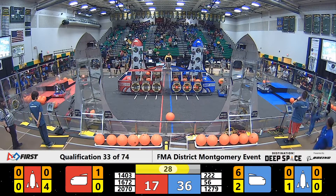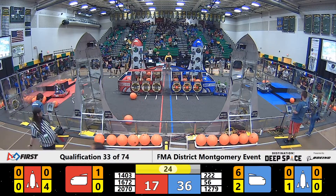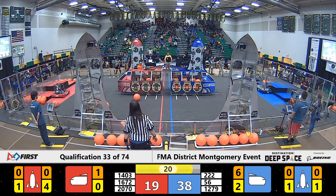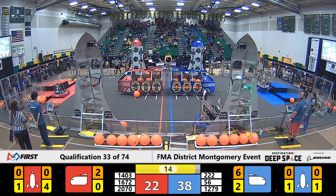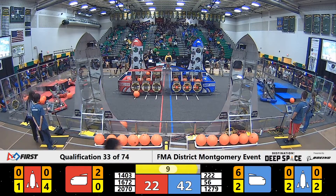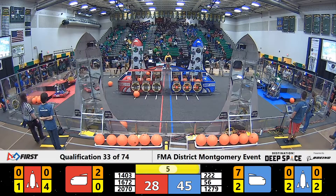30 seconds remain. 1403 goes back for another piece of cargo. 2070 parks themselves right out front on level one. Team 56, Roby, lifts themselves up to try and climb to level three. 1279, Cold Fusion, pops a hatch panel onto the first level of the far side Blue Alliance rocket ship.